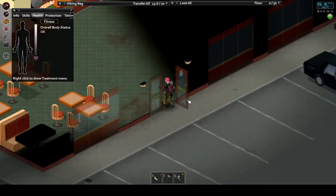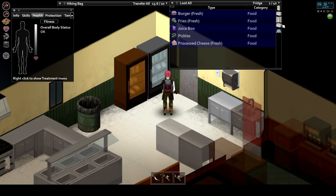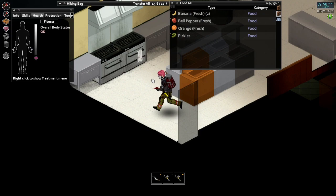Restaurants are where you want to go if you want to gorge yourself, or if you're running low on both perishable and non-perishable goods, such as kitchen items, roasting pans, cooking pots, frying pans, griddles, and more. Places like your local Spiffo Burger tend to be high priority loot zones if you can manage to get into them, especially early, as they can hold days or even weeks worth of fresh, frozen, and non-perishable meals. As a general rule of thumb, they are excellent places to find food.